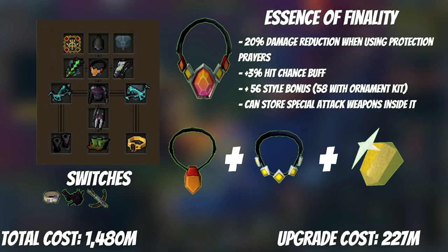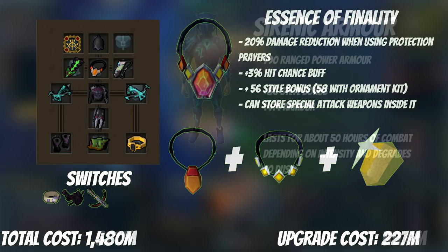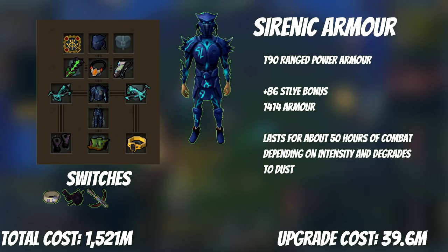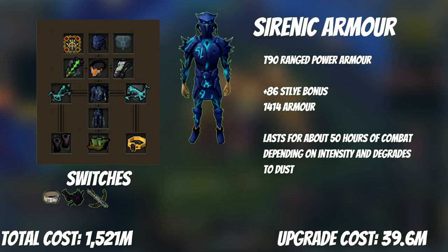The cost of upgrading here is 227 mil — 80 mil for the ornament kit and another 147 mil for the Alchemical Hydrix. With the EOF obtained you're approaching the late game. It's the first foot in the door and the next step is to start using T90 armor. This armor degrades to dust after about 50 hours of combat, meaning you'll spend 40 mil every 50 hours. But with your gear you'll be making 20 times that in the time it takes to degrade. Swap your perks over to Sirenic and keep Pernix around for niche combo perks for Slayer and non-bossing content.